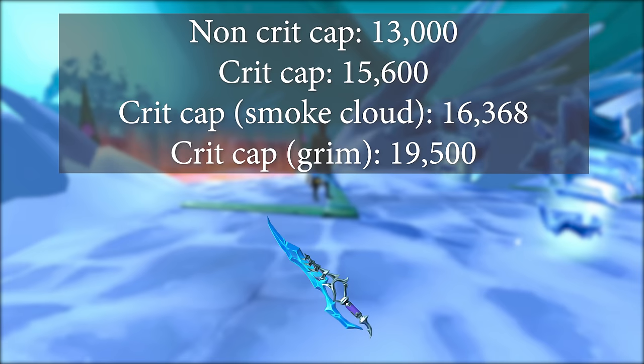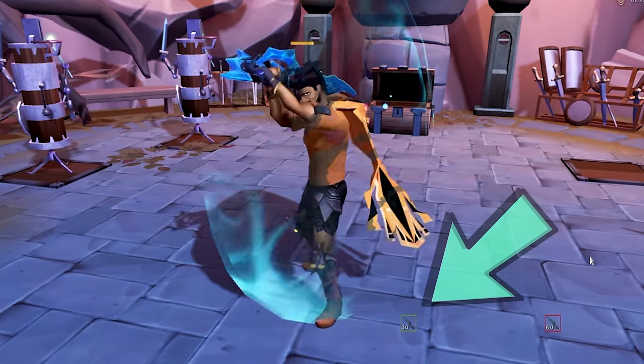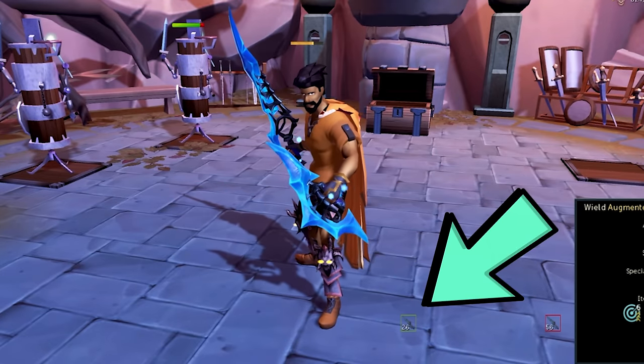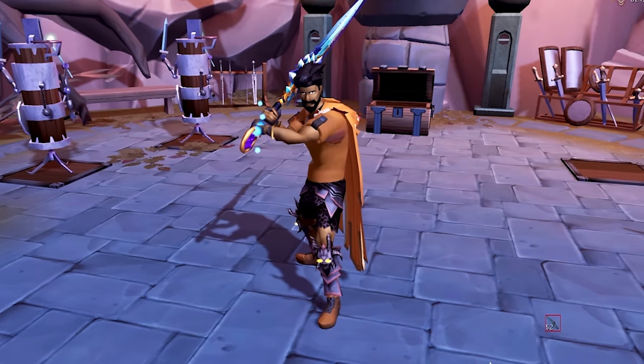If you're using Aerithor's Grimoire as well as a Smoke Cloud spell at the same time, you'll have a new crit cap of 20,436. This special attack is locked to your main hand, which means if you equip a 2H or unequip the main hand for any reason, you would immediately lose the special attack buff. So once used, you're best to keep the main hand Leng Sword equipped.